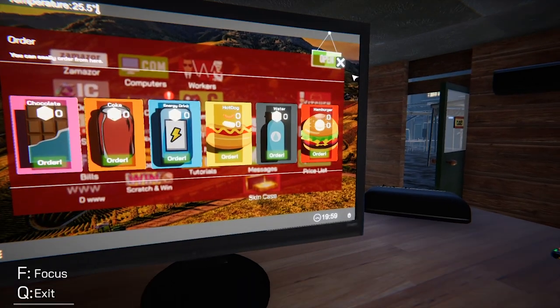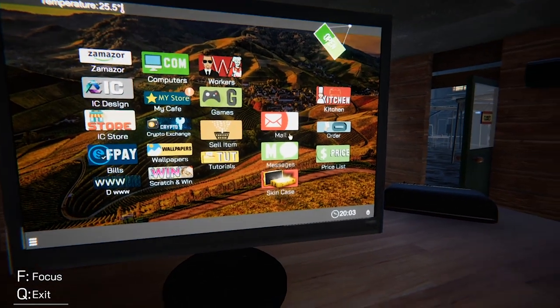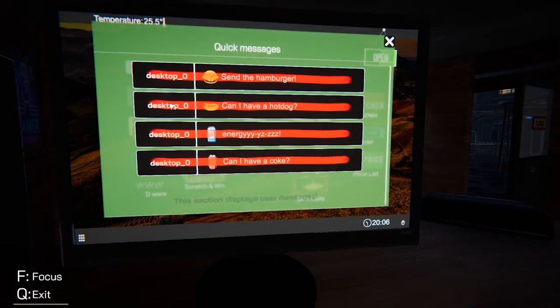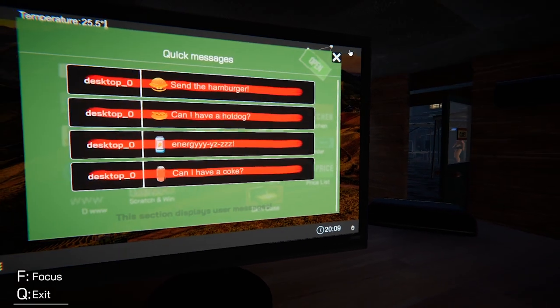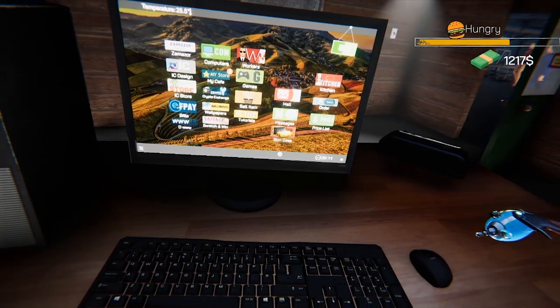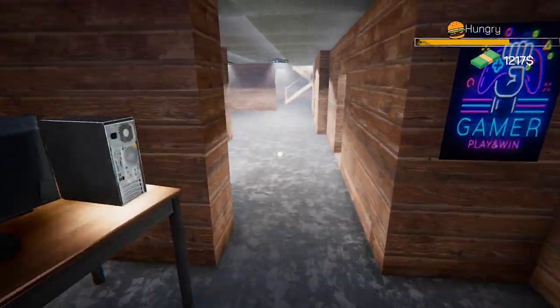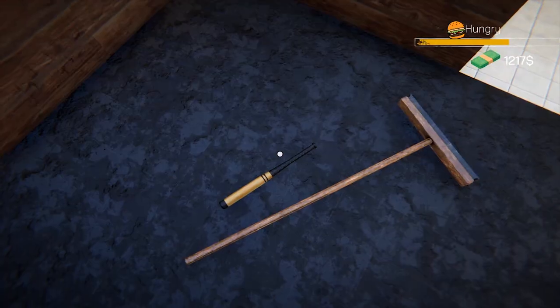If we go to Messages, it shows you — there it is — Desktop Zero wants a burger. Everything is showing as Desktop Zero because my other computers aren't running. But anyway guys, that is how easy it is to give your clients food.